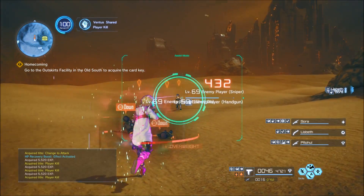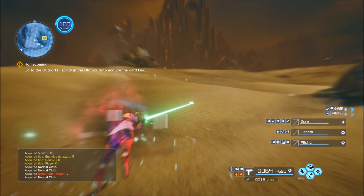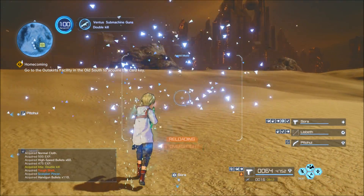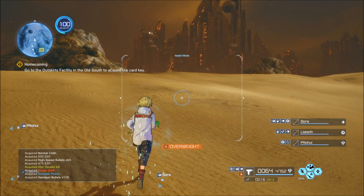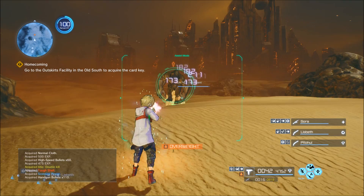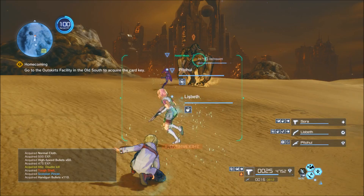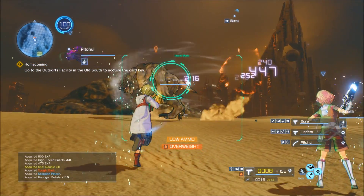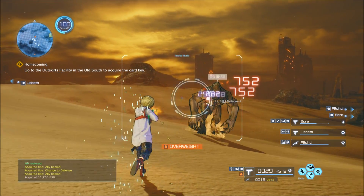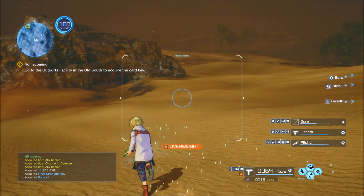The downside is you will acquire a lot of equipment and it will make you overweight if you do this for too long, which limits your ability to dodge. If you already have a full inventory this can be a problem — as soon as I pick up two things I'm overweight. But overall this method is really good: you run around, fight everything, collect drops, sell them, and see a really fast credit return.